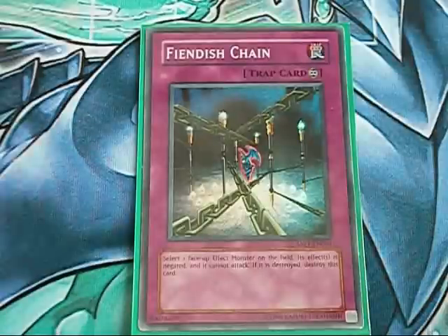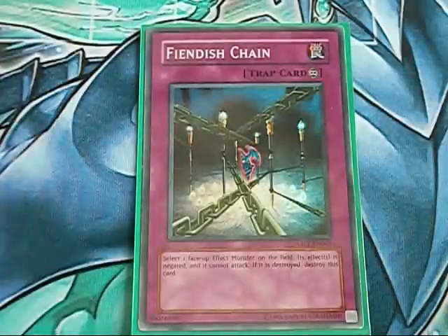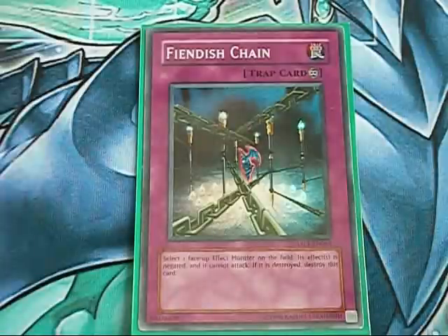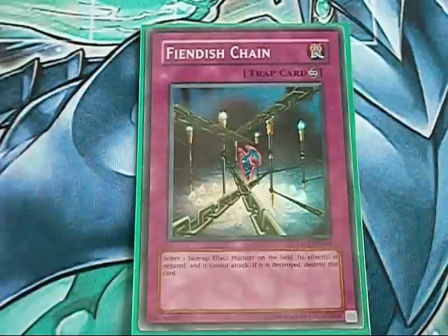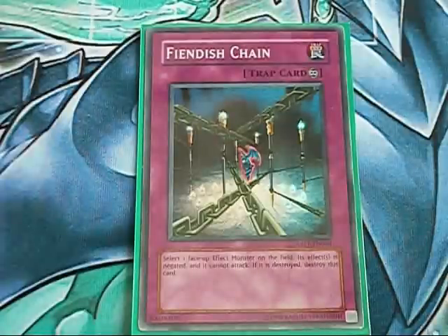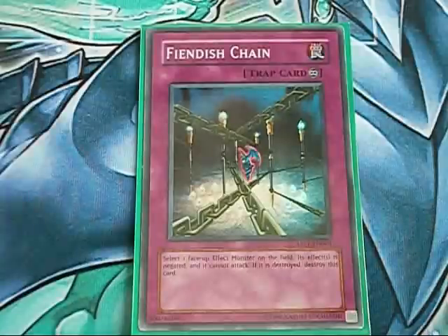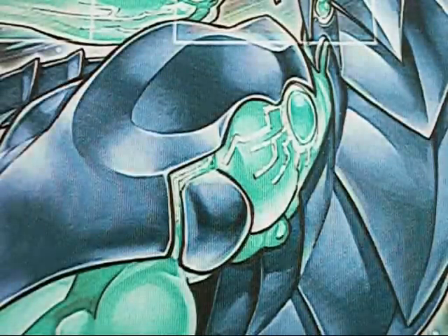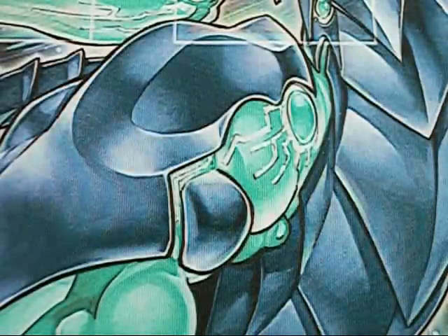Things to note: if you Phoenix Wing Wind Blast something like Stardust Dragon or Thunder King, they still get to use their effects because they activate in the Graveyard. Before, I believe it was last year — if you Phoenix Wing Wind Blasted a Stardust Dragon, it couldn't activate its effect at all and it could be killed by Mirror Force. However, things have changed, and now it's ruled that if you Phoenix Wing Wind Blast a Stardust Dragon, its effect can still be used to protect your stuff from being destroyed by card effects. Remember this one — because if your Stardust Dragon gets Phoenix Wing Wind Blasted and they try to Heavy Storm or Mirror Force, you can activate Stardust Dragon's effect, negate the destruction effect, and Phoenix Wing Wind Blast can't do anything about that.